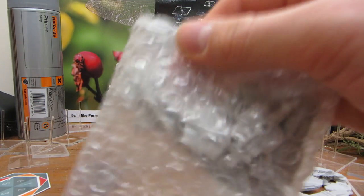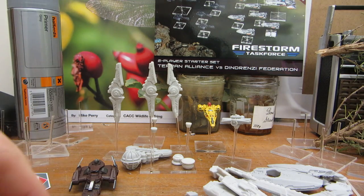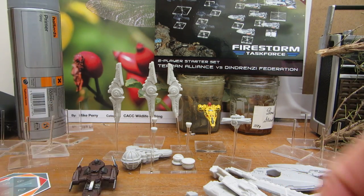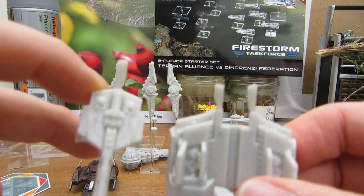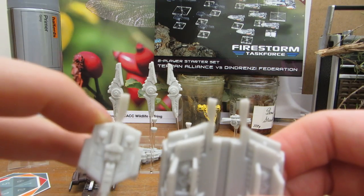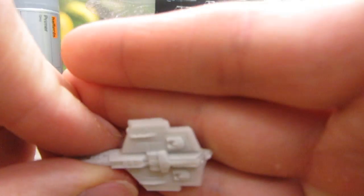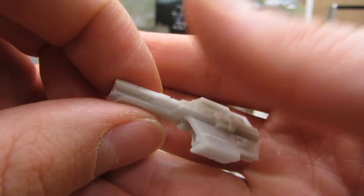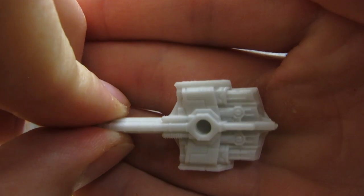You get two mediums. They were originally going to come with five smalls, but Spartan decided to ship them with six instead. Some of the Dindrenzy stuff comes with pull stubs like these, but again those are very simple to break off — maybe you need a little bit of filing, maybe some sandpaper to get rid of that, but a very easy fix. And even on these smalls, no casting errors of any sort that I can find.